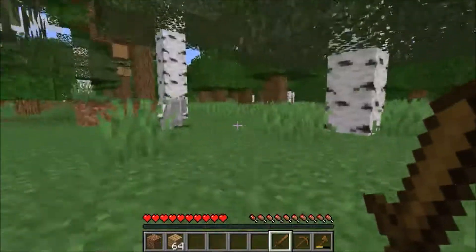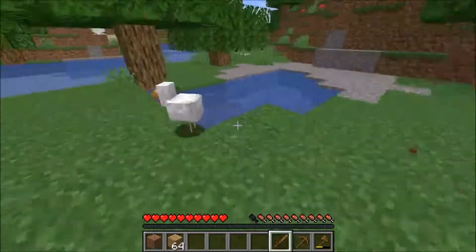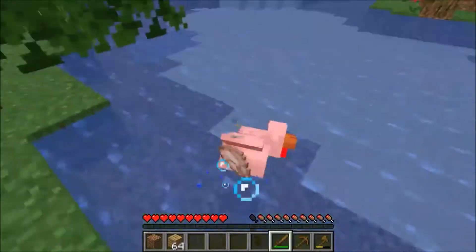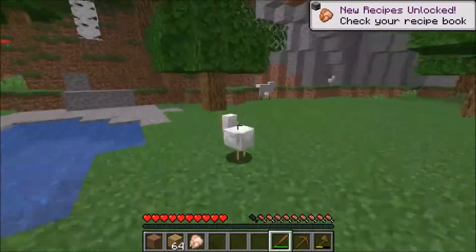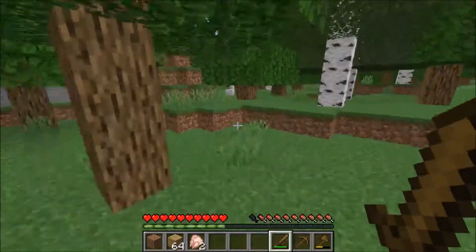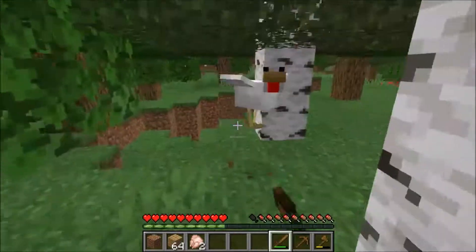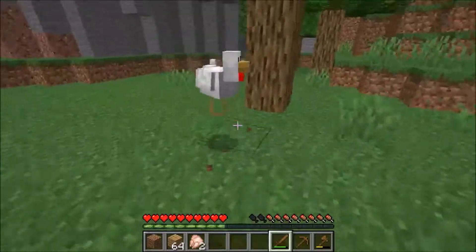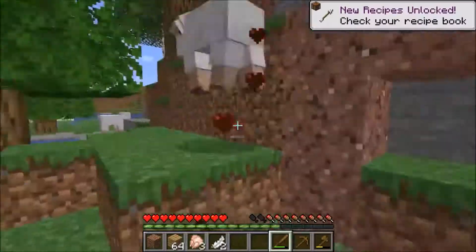There's a wolf right here, so we got wolves over here, and there's probably some in the taiga as well. I'm used to it being one hit with an iron sword. Alright, I got some chicken. Can I use the campfire to cook chicken now? I need to kill some sheep so I can get a bed. I need a little bit more stone because I want to make a furnace as well to cook this chicken and mutton.